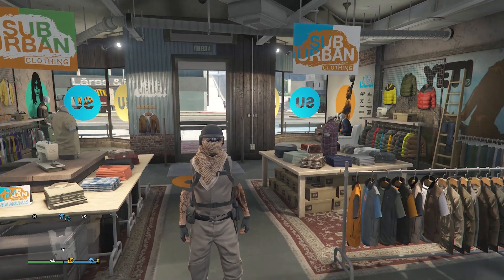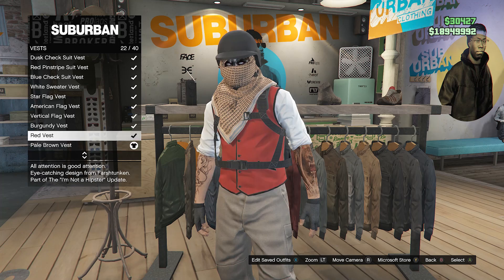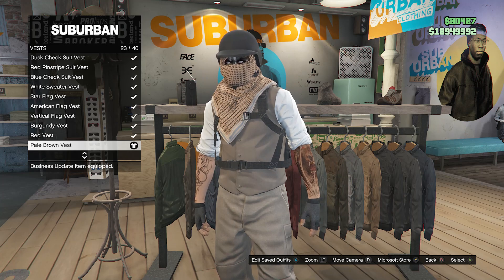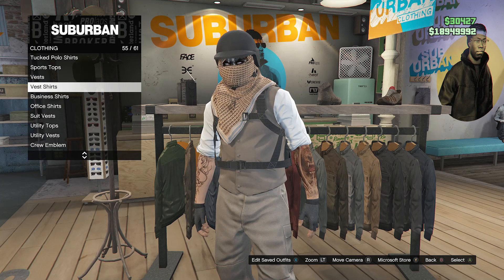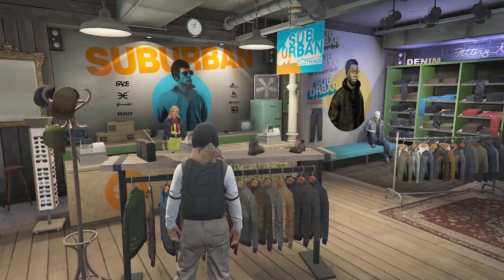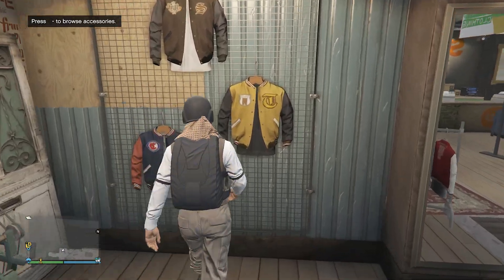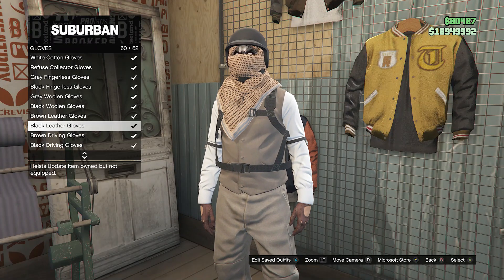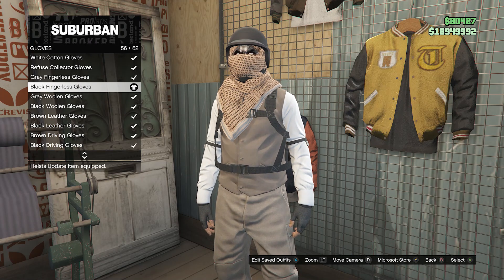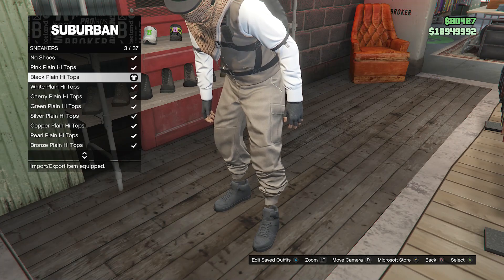Now we're going to create the outfit from the thumbnail. Make sure you are wearing the tan joggers, then walk up to the top section. Go down to vest on slot 54 and equip the pale brown vest on slot 23. After that, back out of vest, go down to vest shirts on slot 55, and look for the white band vest shirt on slot 10. Once you have the vest and vest shirt, that's all for your tops. Now go to accessories, click on gloves on slot 7, and look for the black fingerless gloves on slot 56.